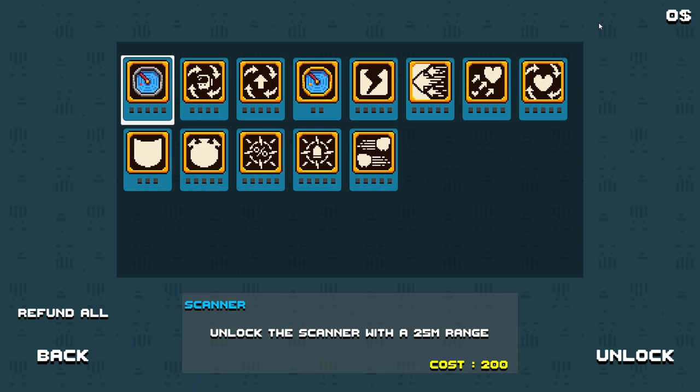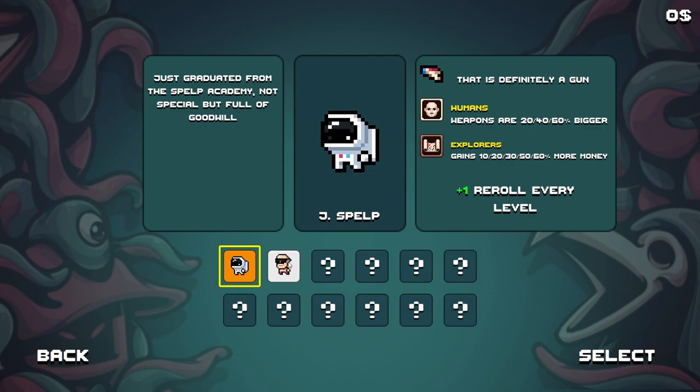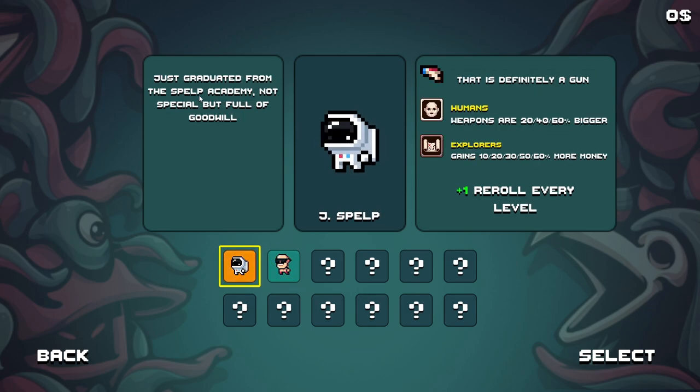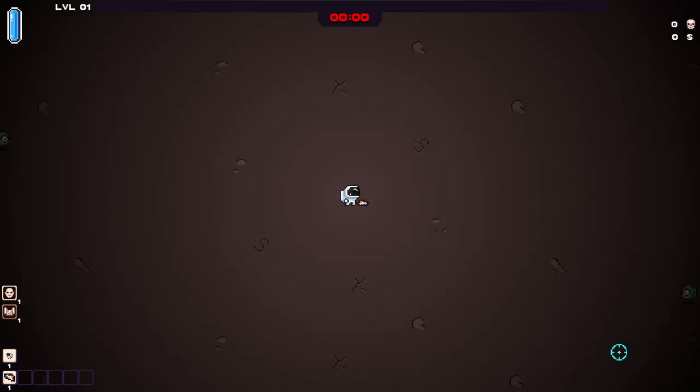There's even a shop and everything with upgrades. I have $0, obviously. So let's give it a go and see if we can get a win. Two different characters to choose from the start here. Everyone thinks he's OP, so we decided to only use guns. Just graduated from the Spelp Academy — not special, but full of goodwill. I think I'm going to go with the reroll every level. I'm not really sure what that means quite yet. We have one game mode to choose so far.